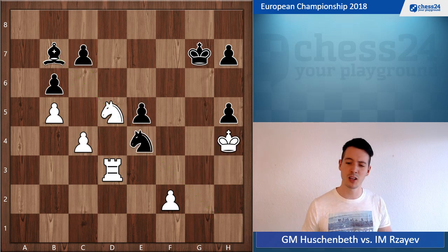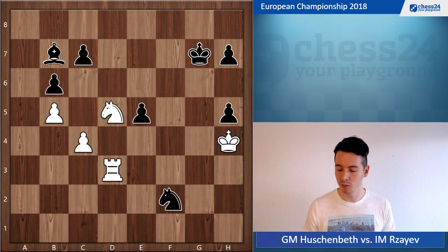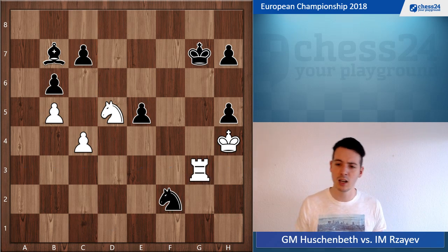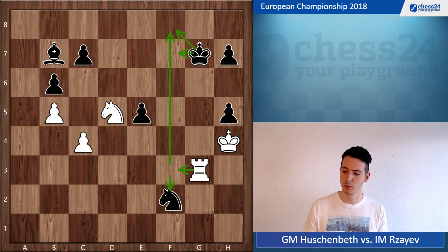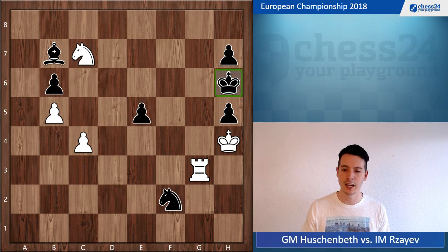He gives check, and now king h4 — when I spotted king h4 I was quite happy, because it wasn't clear where to put my king but this is good. I'm going after this pawn. If knight takes f2, which he didn't play, I can go rook g3 check — quite an awkward check for black because the king cannot go to the f-file. Then I pick up the knight on f2 by giving rook f3 check, and after king h6 the king is also misplaced on h6.